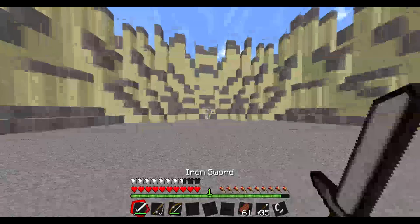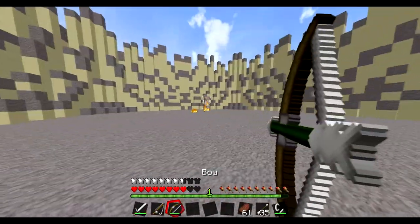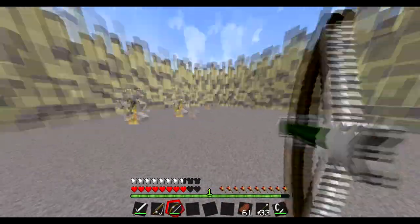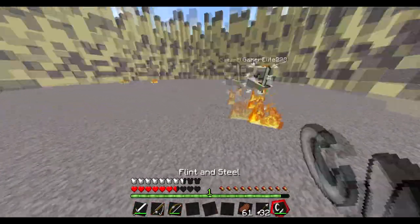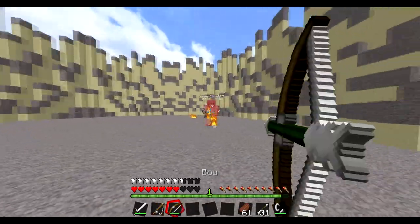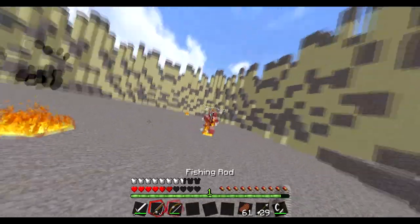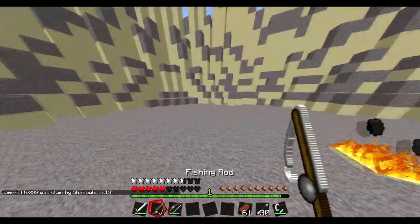Now we're gonna do a flint and steel combo. Savior, run at me like you're gonna kill me. We're gonna use what we learned from flint and steel — he's gonna be on fire, which makes him slower. You're gonna be able to get more bow shots off on him because flint and steel makes you slower, you can't run as fast, and then he's easier to predict. He dies. Woo!